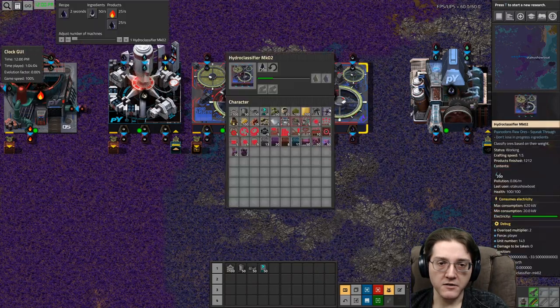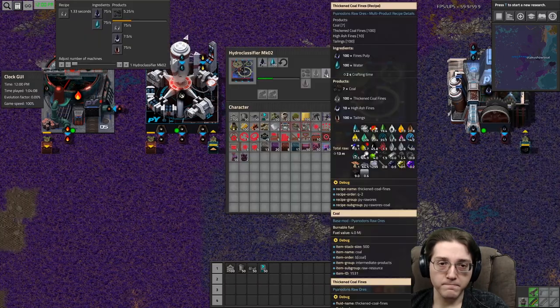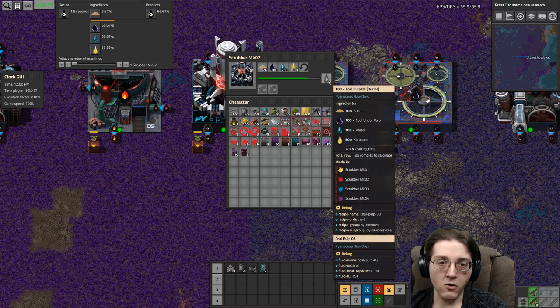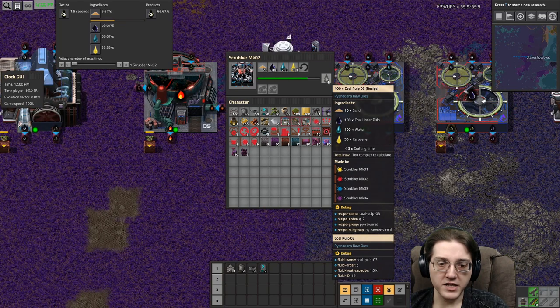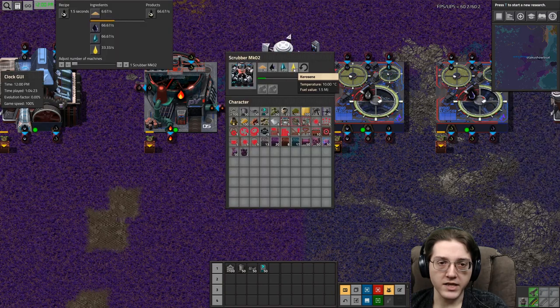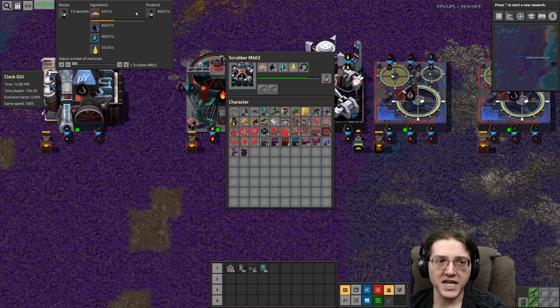The high ash fines are going into a step to give us slime overflow and coal under pulp. The coal under pulp will be converted into pulp three. Note that this requires kerosene and sand along with water — not an insignificant amount of either kerosene or sand.